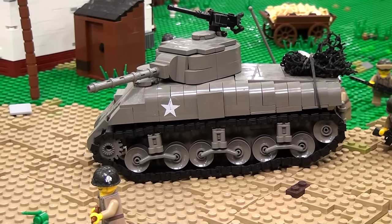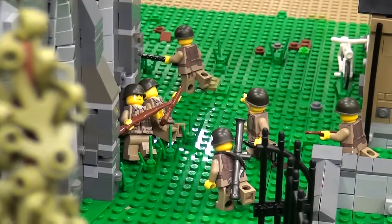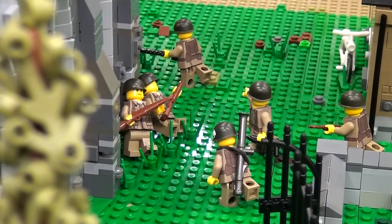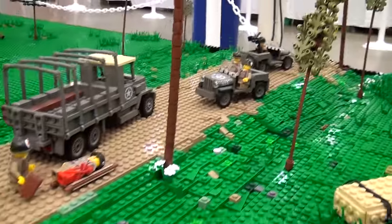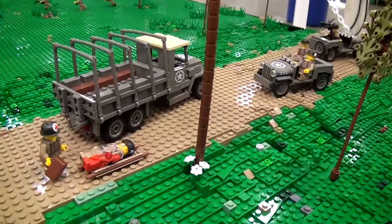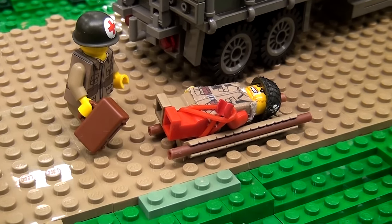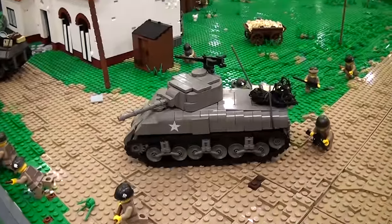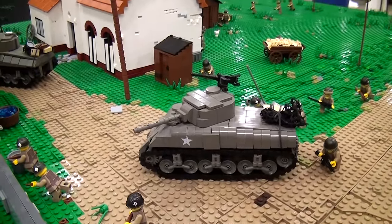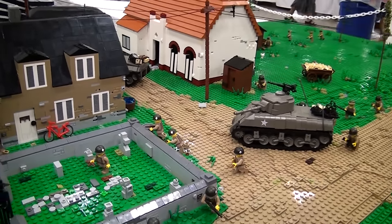Over here towards the front of the mock, there's the road where they're coming in and they're evacuating the injured Americans. And as you go into the city, the American paratroopers are trying to take cover as they get ambushed by the Germans. The tank is moving into the city, the machine gunners are setting up positions and getting ready for battle.